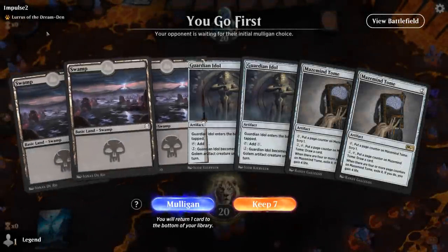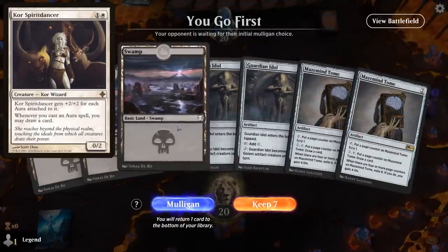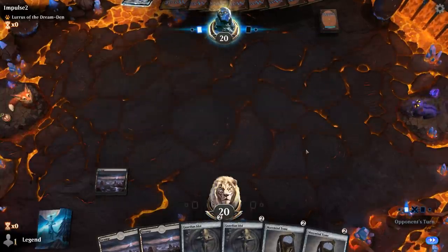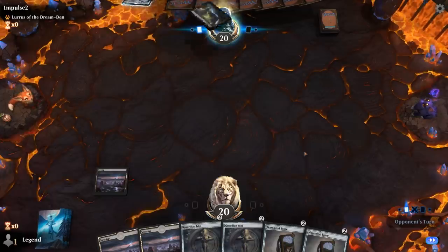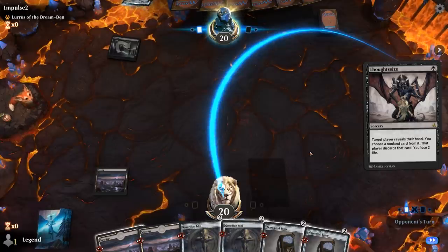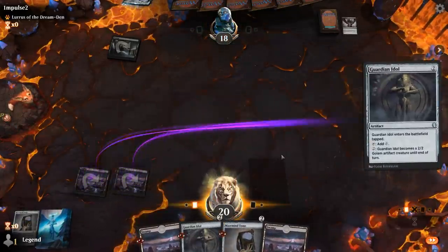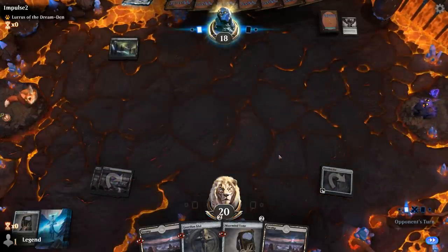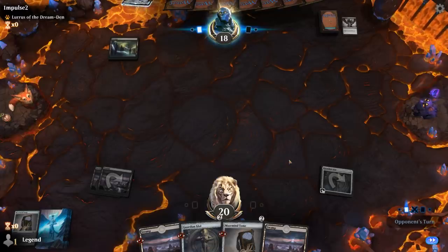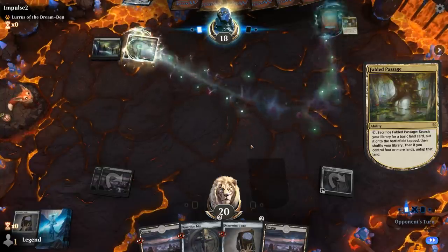We're on the play facing Allures of the Dream Den. Hopefully it's not a Spirit Dancer deck, otherwise we should probably mulligan for Thoughtseize. I'll keep — we've got double Idol for ramp and Maze Mind Tome for card draw. We'll go Swamp into Thoughtseize instead. Our hand is pretty redundant so it's not too bad. Play Guardian Idol first to develop our mana in case we draw a Hedron Archive. We can still play both our cards out so our hand is nice and empty in case they have another Thoughtseize coming.